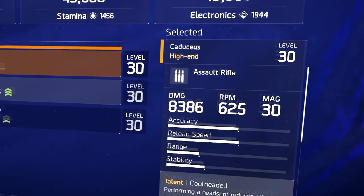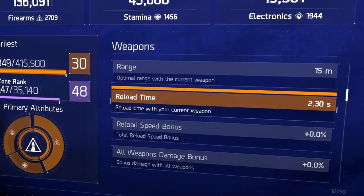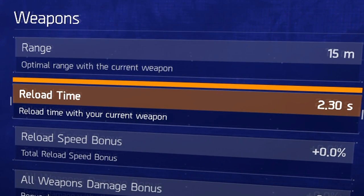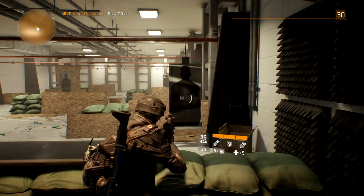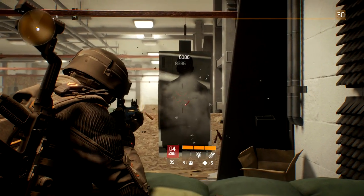Without any attachments, my weapon has a base damage of 8,386, firing 625 rounds per minute, a 30-round magazine, and a reload speed of 2.30 seconds. All of these stats can be improved with the addition of weapon mods. We don't know if this weapon will ever be sold or craftable in the future, so base damage will always be available.